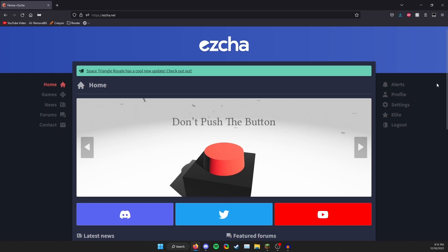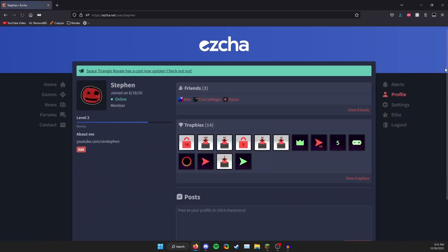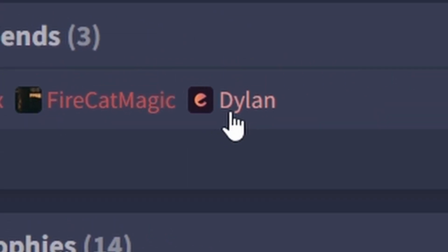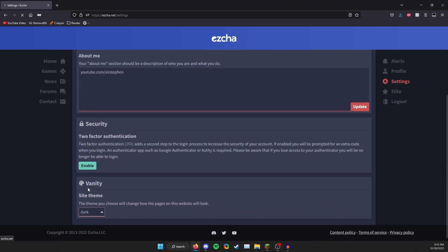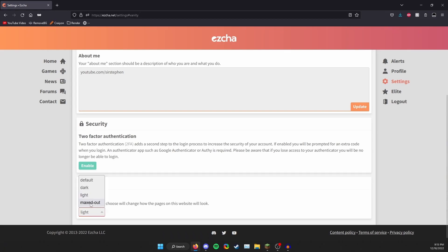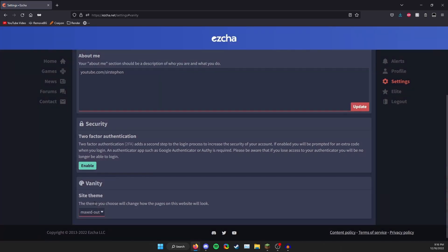So as you can see, this is the ezcha.net website. I have my profile here — I'm friends with Max, Firecat Magic, and ezcha, who now just goes by Dylan. I love the new site. I'm using the 'maxed out' theme. There are multiple themes: dark, which has the nice ezcha orange; light, which I don't really know why you'd use; and default purplish. My favorite is maxed out.